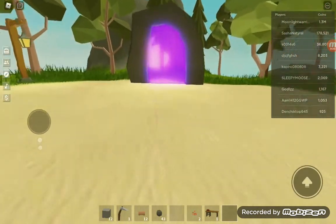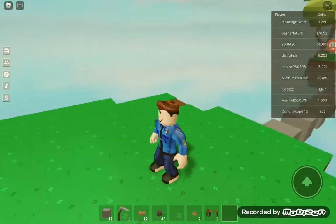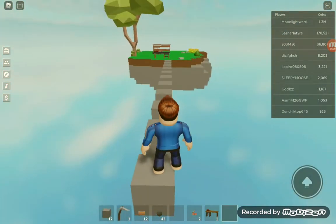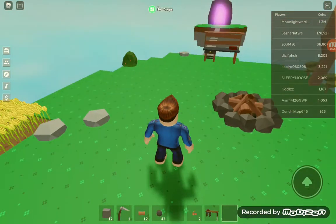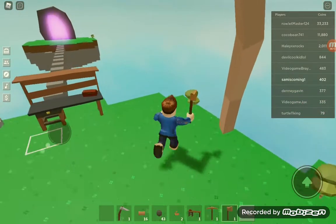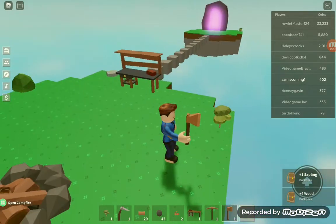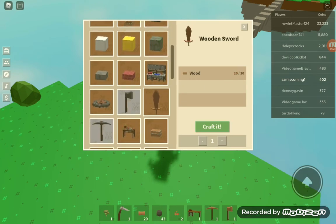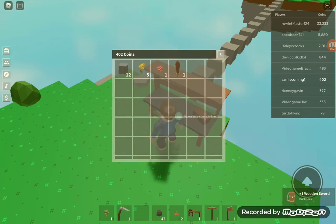We finally got 400 coins because I know we're going to die on the Slime Island. Let's go check on our trees — they are going to grow soon. Hopefully this is the last tree we need. Yes, it is the last tree! Let's craft this — we now have a wooden sword!